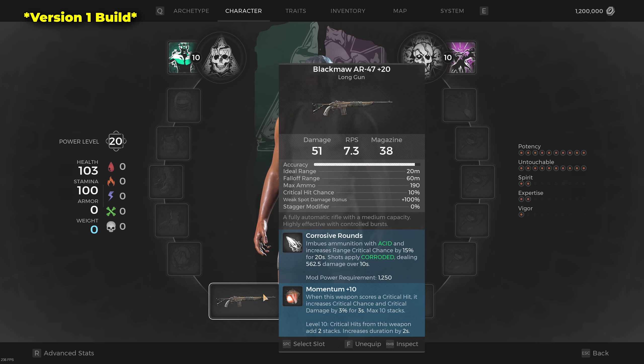For the mutator, we go with the Momentum mutator — the typical ranged DPS choice. It's especially great with the Blackmaw because we can max out momentum stacks dramatically faster than with a semi-automatic weapon.